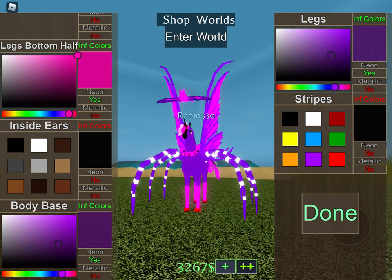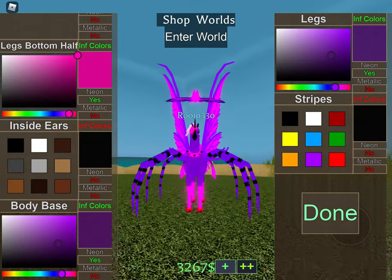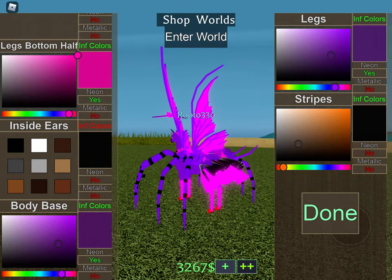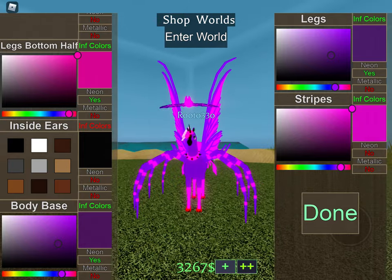And I need to put a sister. Should they be pink or should they be black? I think we should be pink.